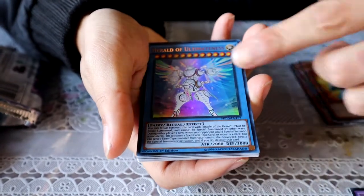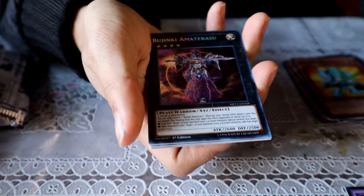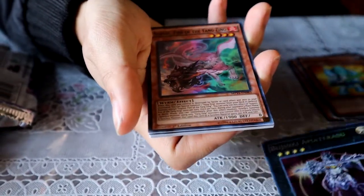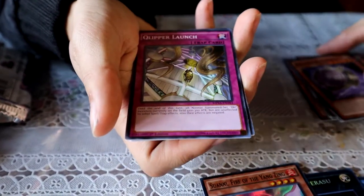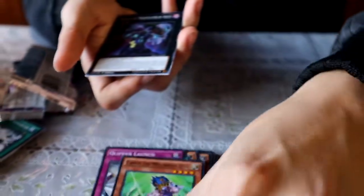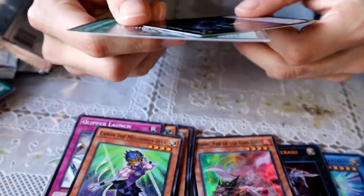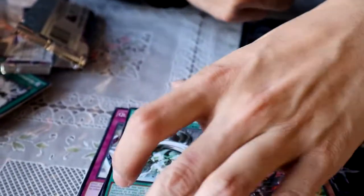Ultra Herald of Ultimateness — beautiful! And a secret — Bujingi Buu and Bujingi Ibis — sick! And a Yang Zing card, so this is back when Yang Zings were really good. And Number 43 — I don't even think I have this, I've never seen that card. And Monarch Storm Forth as the last card. All in all, great set — it's always nice to buy really old stuff at Walmart.